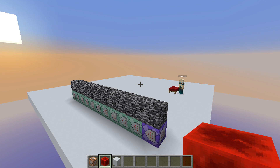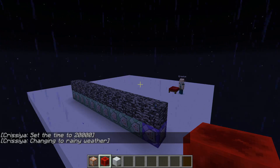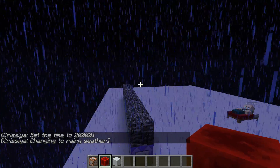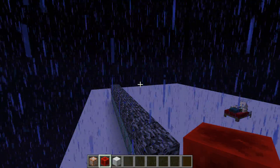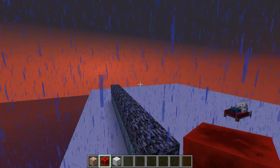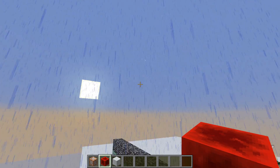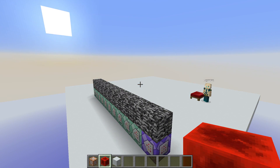This can also get rid of rain, so if we make it rain and night, you can see that if Chrysia is now sleeping the night will skip forward again and the rain will be cleared. It is now day again and it is nice weather — just like in single player, the night is being skipped.